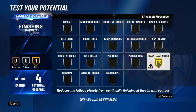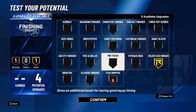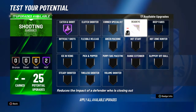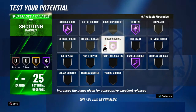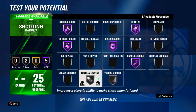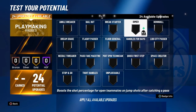For finishing: regular finisher gold and teardropper bronze. For shooting: catch and shoot hall of fame, dead eye hall of fame, range extender hall of fame, green machine hall of fame, difficult shots hall of fame, volume shooter silver, and tireless shooter gold.